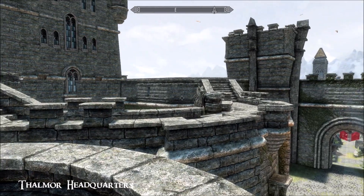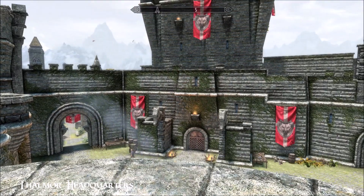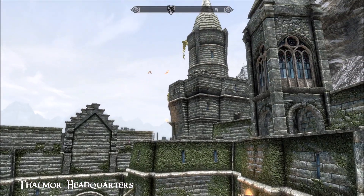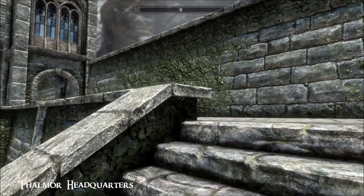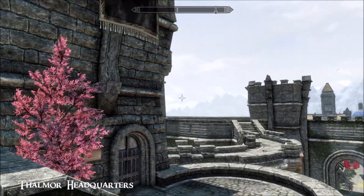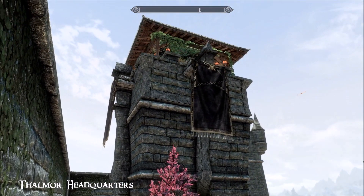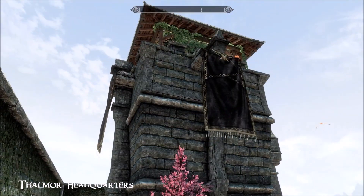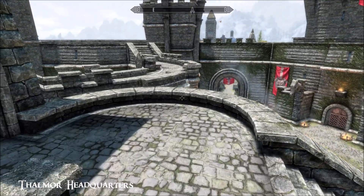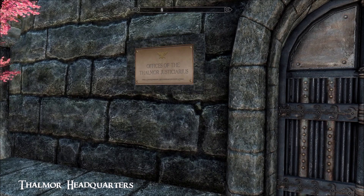The alternative, if you don't install that, is it'll just look like the normal Solitude stone. I haven't tried it with Another Solitude, which is a brilliant mod that changes the look of the stone in the houses, but I might well do that for my own curiosity. Coming up the stairs, this is what you see — wow! I love the tree, and there's a little roof deck up there. Offices of the Thalmor Justiciarius.